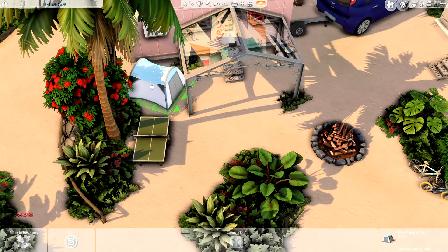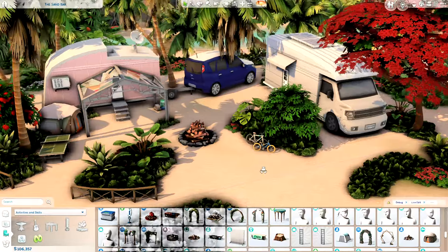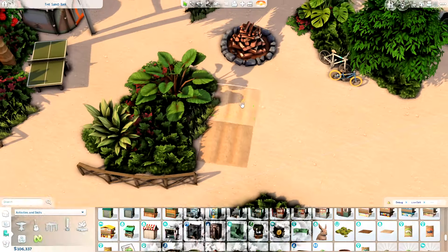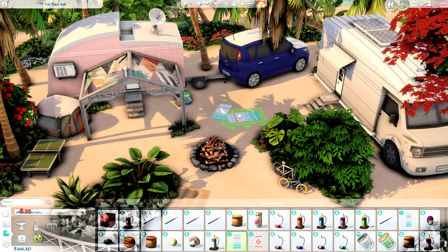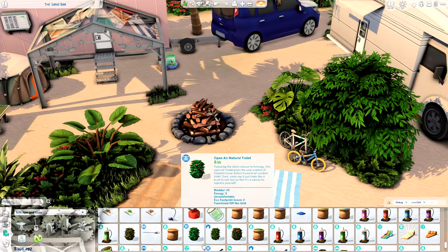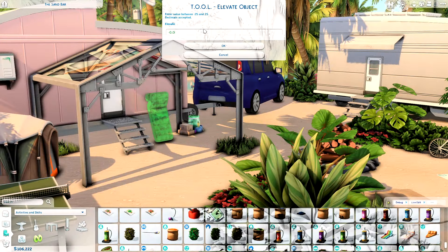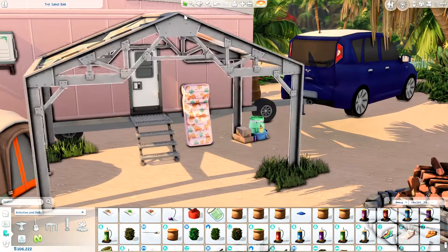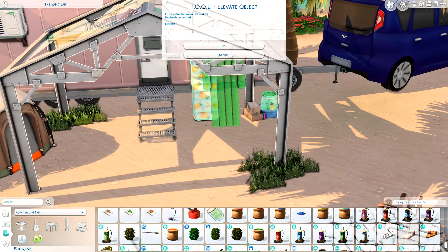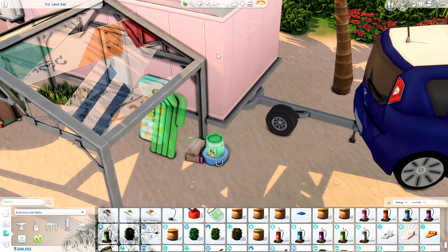I had a lot of fun putting this space together. I found this big metal pergola from the Eco Lifestyle pack with a see-through fabric attached on top and felt the need to use it. I put it up close to one of the campers, and the swatch with the colorful fabric felt very correct — it just looks very beachy to me. Beneath the pergola I put some plastic lounge chairs and a dining table, plus the mandatory plastic chairs. I also used the Tool mod to rotate the pool loungers so it looks like they're standing up against the camper, like maybe drying or ready to take to the beach.